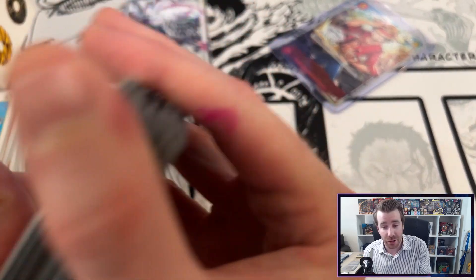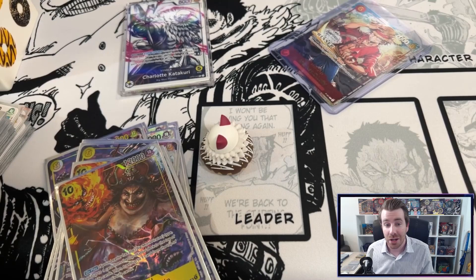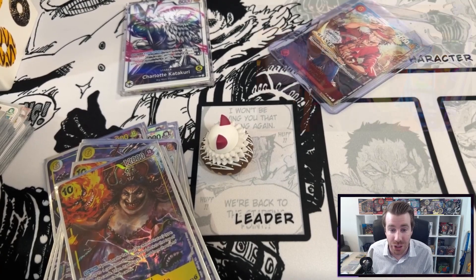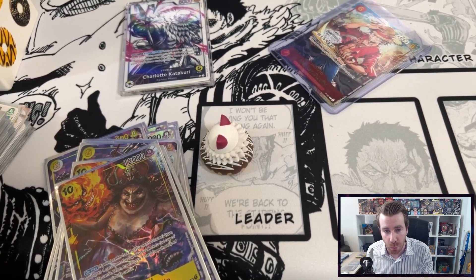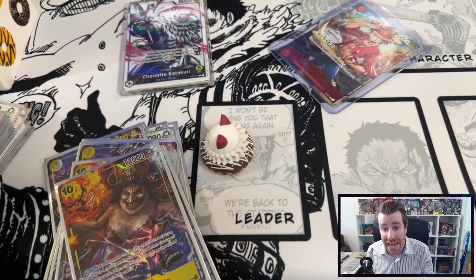That is incredibly powerful and it's something that your opponent a lot of times just can't play around. That's why I like to call the deck the yellow slot machine — they've already committed their resources and then you can activate a trigger that changes the board state, which is super powerful especially in those 10 Dawn turns in the One Piece card game.